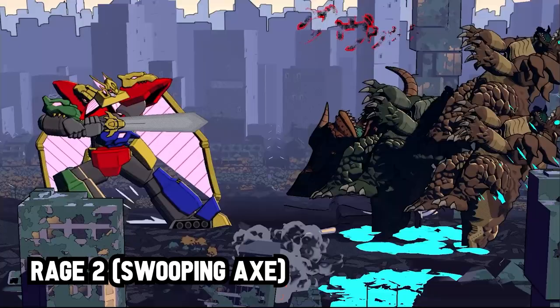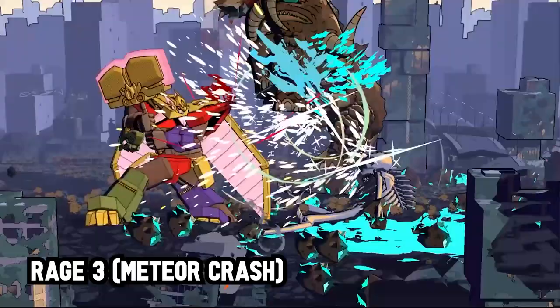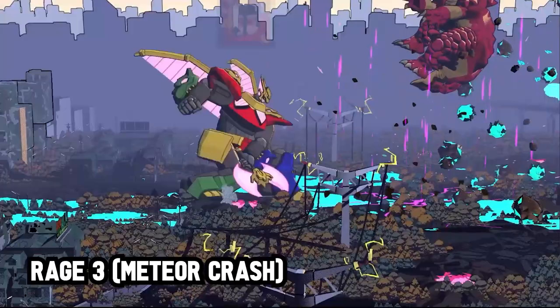Meteor Temujin's last rage attack is Meteor Crash, a devastating two-hit attack. The first hit knocks enemies up and away to set up for the second hit — a powerful slam down that creates an erosion explosion, marking affected enemies with the Erode debuff. Using this attack switches Meteor Temujin's weapon to the hammer.